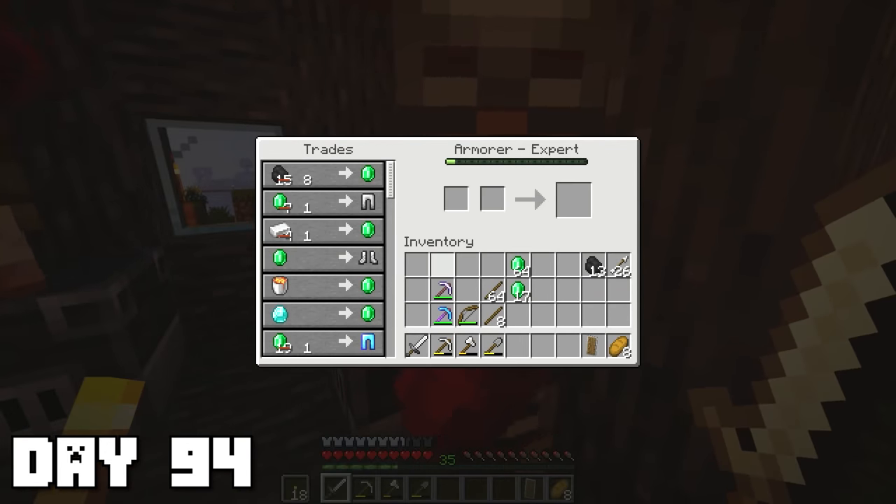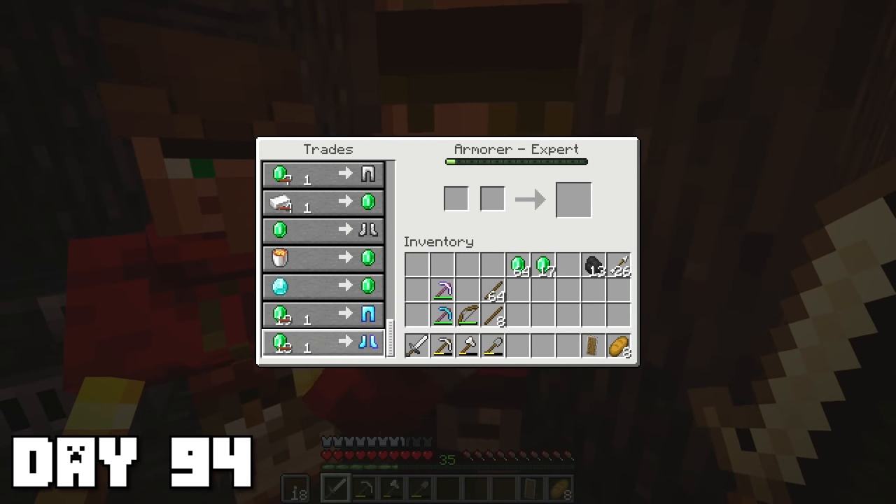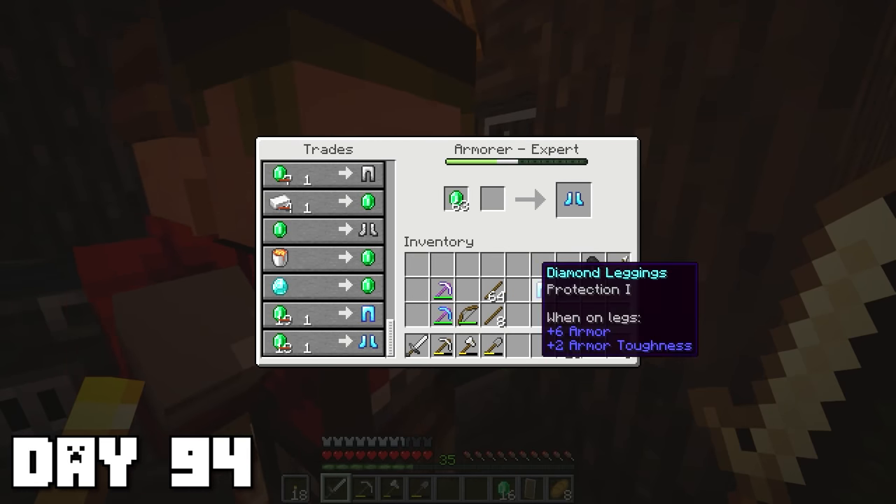The next day I traded a lot of sticks with our fletcher villager, just trying to amass a bunch of emeralds for when our armor villager levels up to sell us some diamond armor. Wait — they only cost one emerald each?! That is such a bargain. Of course I got both of them. Feels like I kind of robbed from him.